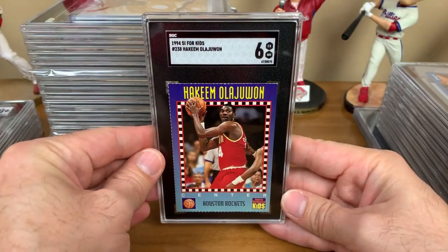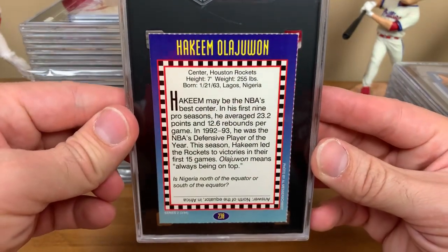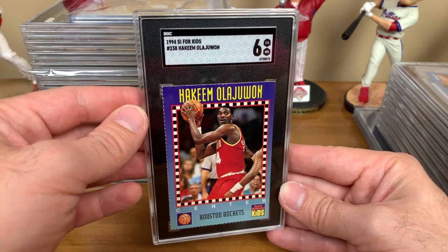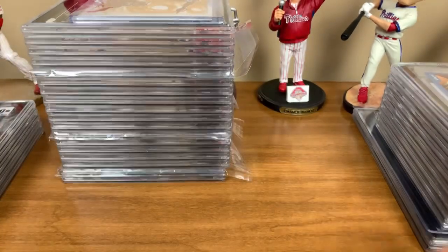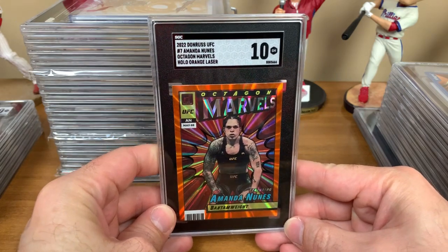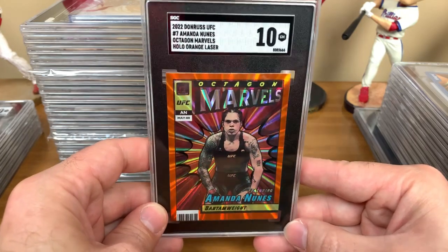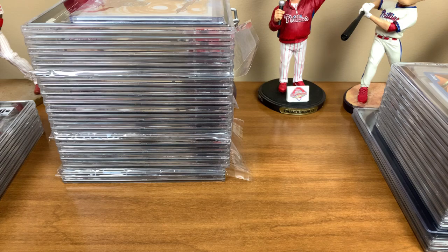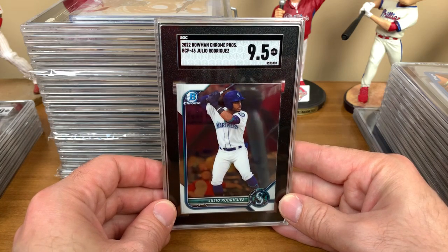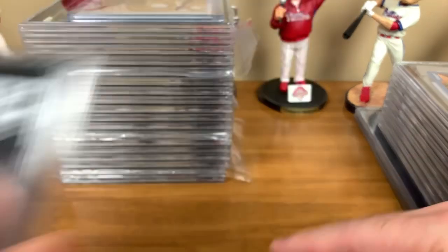Sports Illustrated for Kids 1994 Hakeem Olajuwon received a 6. These are always tough cards — obviously perforated and kind of pulled apart, always subject to possible tears. But they're really cool. 2022 Donruss UFC Amanda Nunes Octagon Marvels Hollow Orange Laser received a Gem Mint 10. Check out TTM Mike's channel — he'll show these off. 2022 Bowman Chrome Prospects Julio Rodriguez — very rich individual after that new contract — a 9.5 Mint Plus. Hell of a rookie season there for Julio.